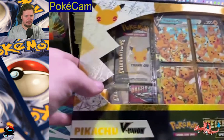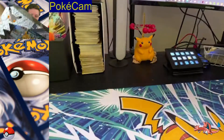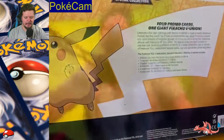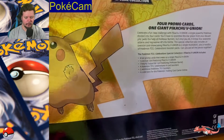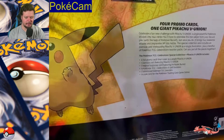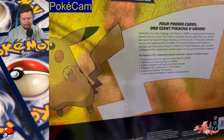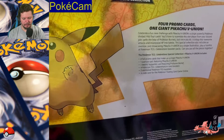We have the Pikachu V Union Box Celebrations. Two more cards is what I need for Celebrations. In this it comes with four foil promo cards that make up a single Pikachu V Union, one oversized card, one helpful supporter card, four Pokemon TCG Celebration Packs, and two additional TCG Boosters.